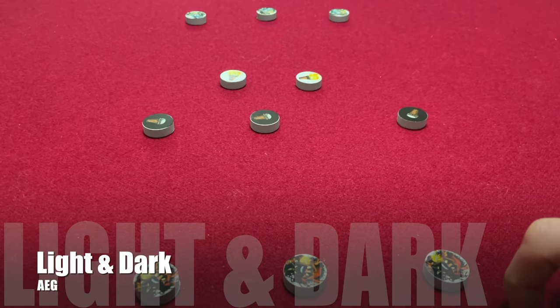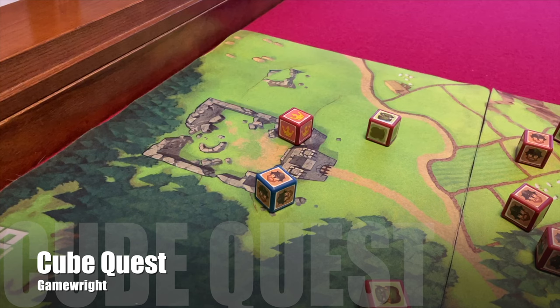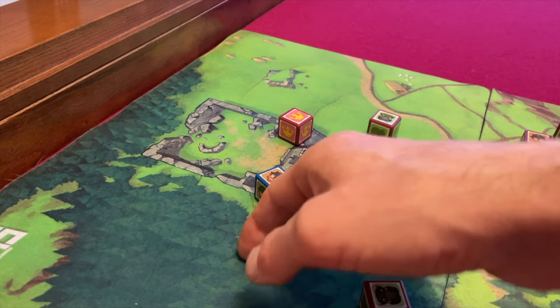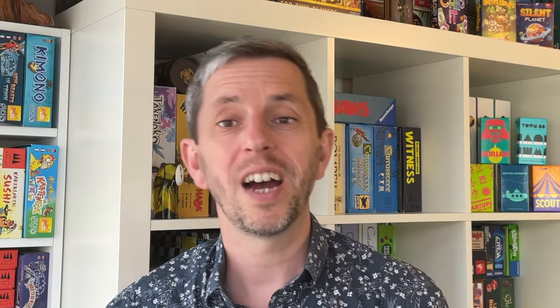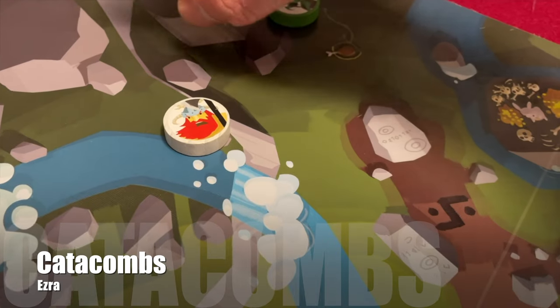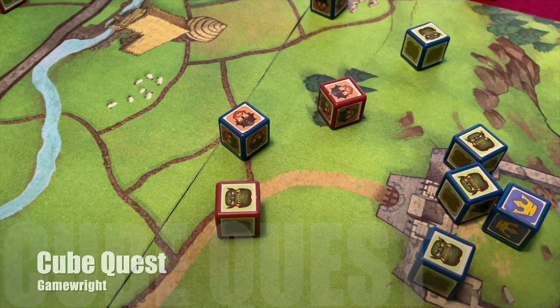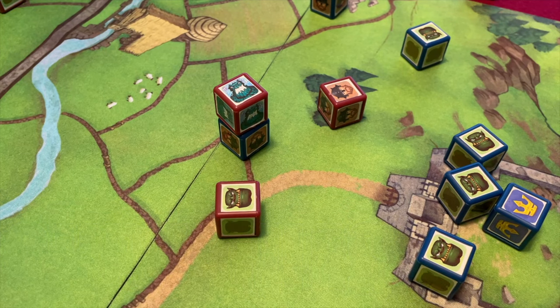Flick of Faith uses the most predictable shape — a disc — as used in Catacombs, Crokinole, Pitch Out, and Light and Dark. The goal of the game: flicking games either ask you to eliminate other players' pieces, as in Pitch Out and Cube Quest, or to accurately land your pieces in a specific location, as in Crokinole or Safranito. Flick of Faith belongs in the latter camp — it's an accuracy-based goal. The discs aren't reversible like pieces in Catacombs, there's no blocking terrain like in Pitch Out, and pieces aren't stacked on top of each other as in Cube Quest, with one exception of one lore card. We don't have to worry about table edges because the game is played within a contained board.